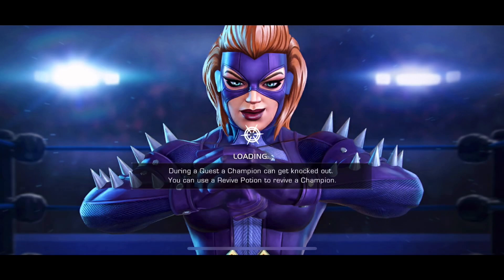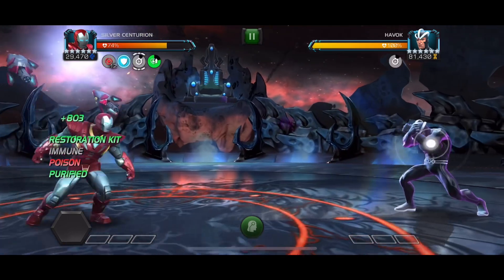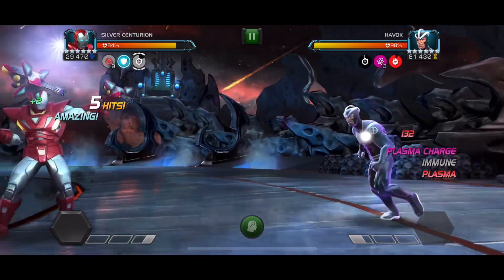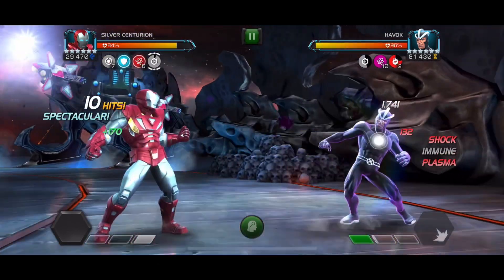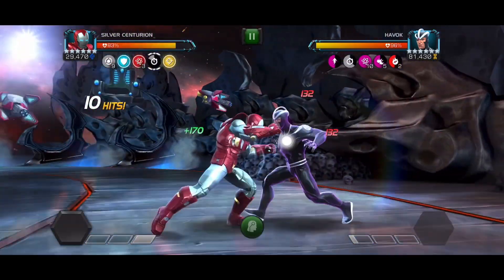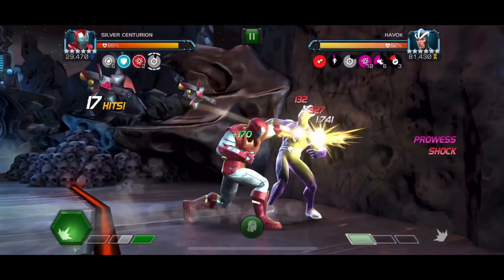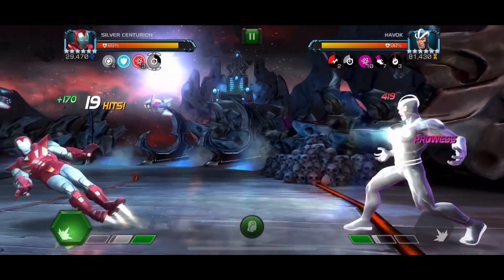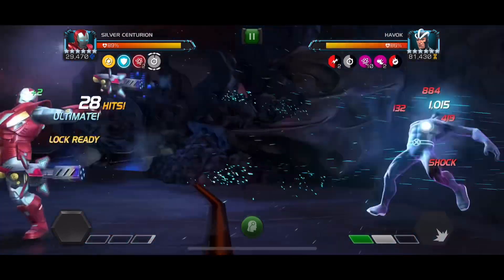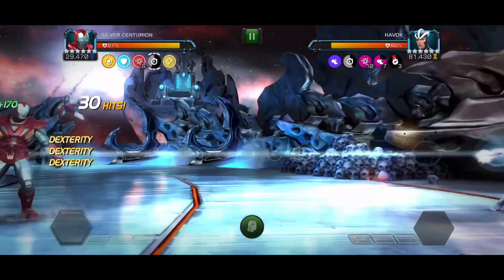Now this is Havoc in the path. Havoc caused me a bit of trouble because when he has his SP2 he just never wants to throw it. Unlike the Punisher 2099 fight where it's okay to lose your armor up, that's not the case here at all. You're doing a ton of energy damage to Havoc at all times and if you lose the armor for even a second you're just going to get detonated to death. You cannot lose your armor up in this matchup — you have to play really aggressively and make sure he always throws a special attack.